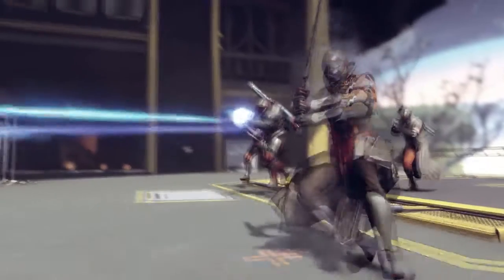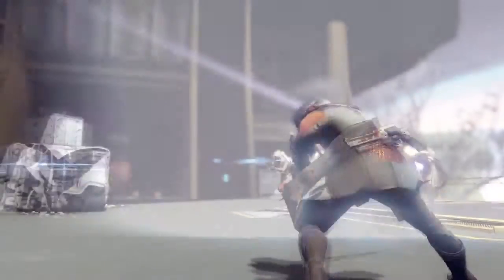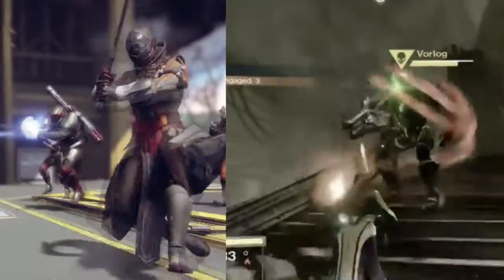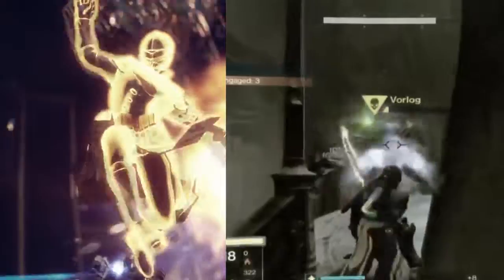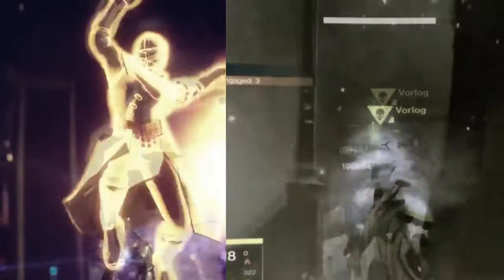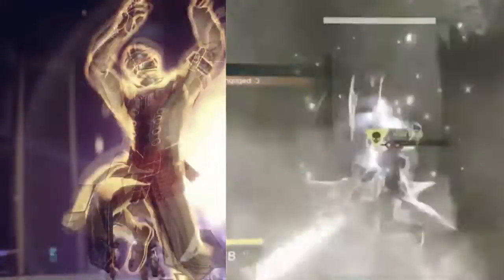Finally, we have a brand new sword, possibly exotic, that looks amazing and has a perk similar or exactly the same as the one Raze Lighter has in Destiny 1. Here is a side-by-side comparison of the two. As you can see, they both have that kind of swing that pushes you forward — yeah, they're basically the same.